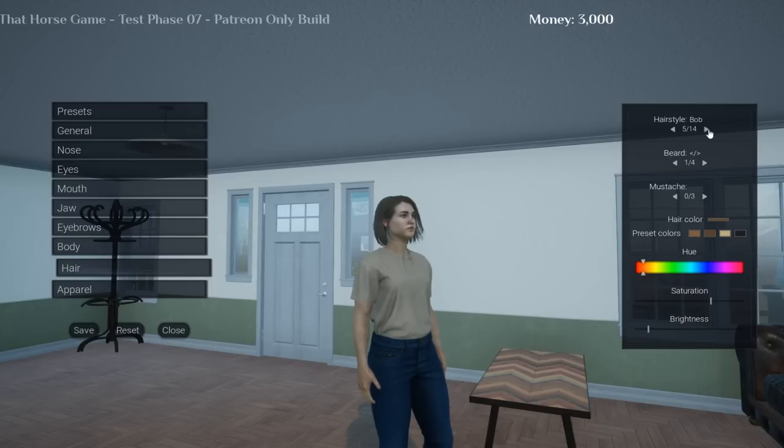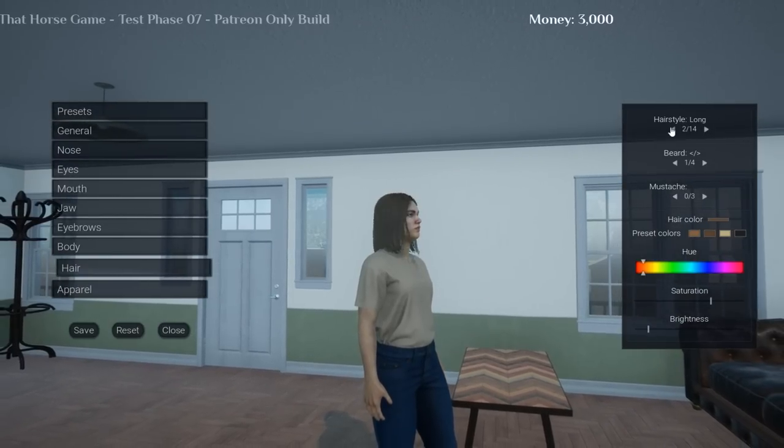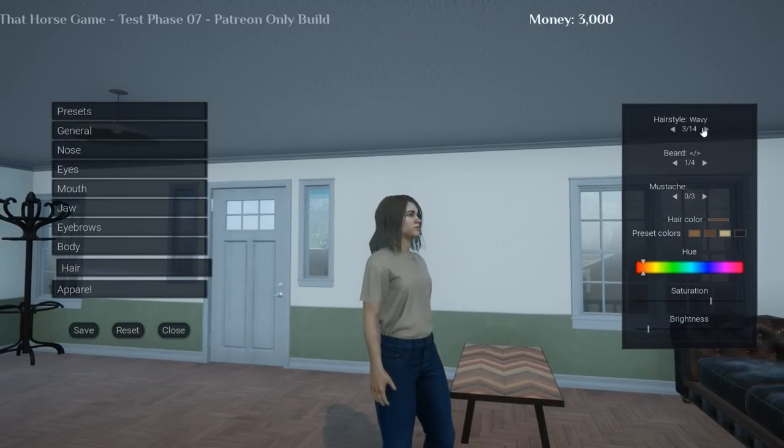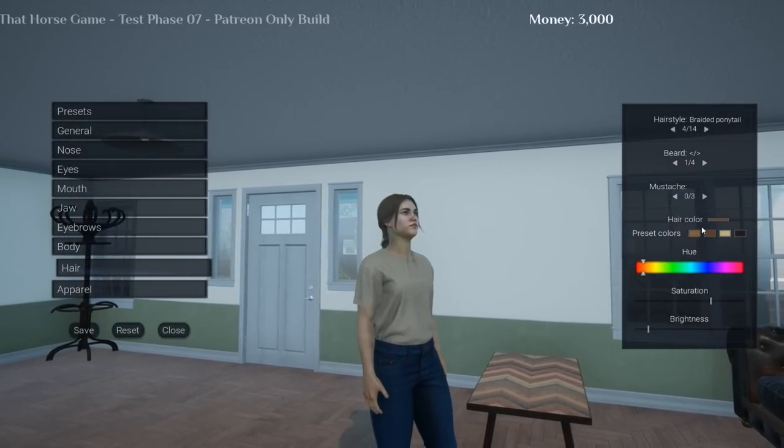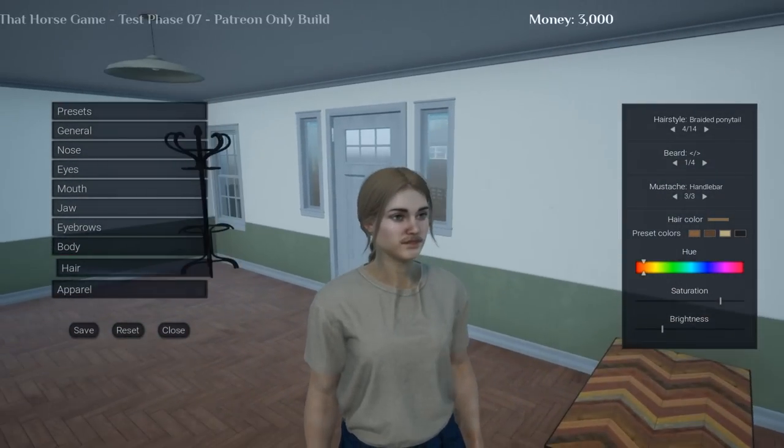We also have a lot of different hairstyles, which I absolutely love, but I also wish they'd give us some longer options. They have a difference between short, medium, and long, and then a lot of shorter variations as well. I think I'm just going to go with the braided ponytail — it's very simple, very cute.